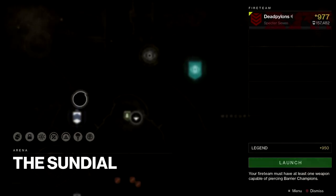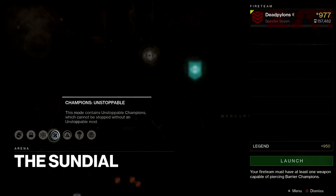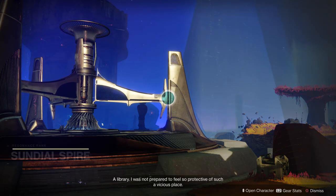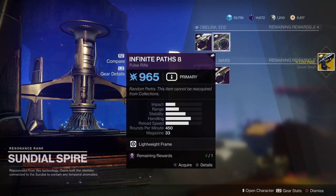Step 1: Get some friends together, or a bunch of randos, to go ahead and run the legendary version of the Sundial. Once you complete the Sundial, go get your quest from the rewards vendor or the kiosk.